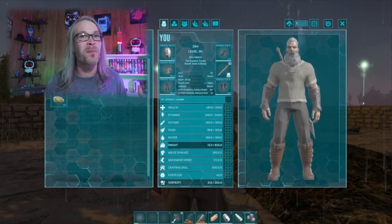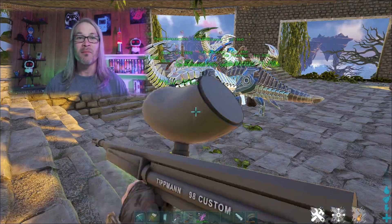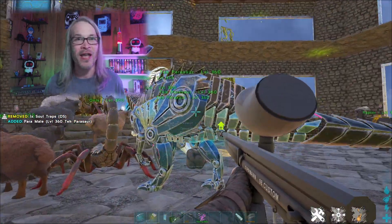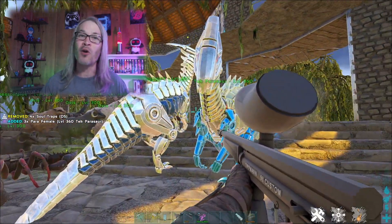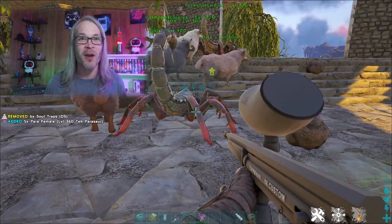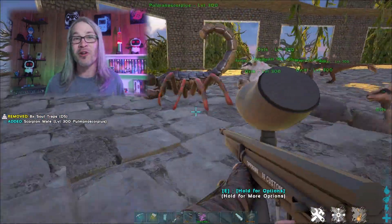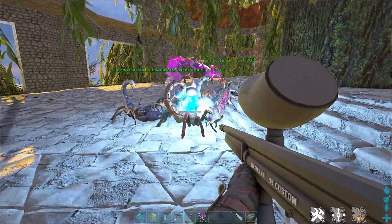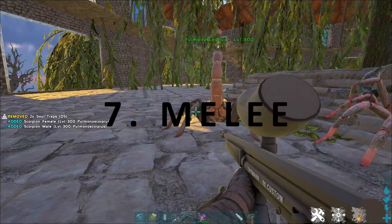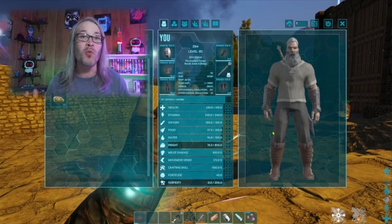The next stat is Weight, which is super important — it represents how many items you can carry on your person. Most items have a carry weight, and once your carry weight reaches 85% or greater, you'll be encumbered, making you slower and unable to jump. Carrying a lot of weight is important in this game, so the more items you can carry, the better prepared you'll be.